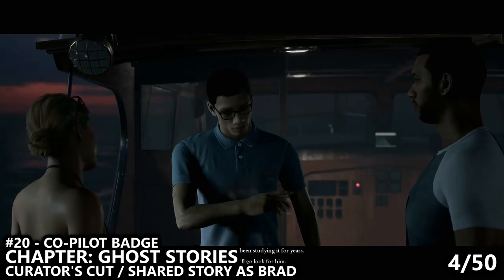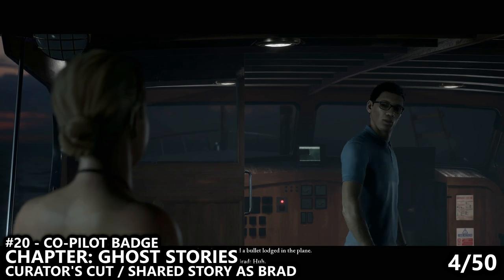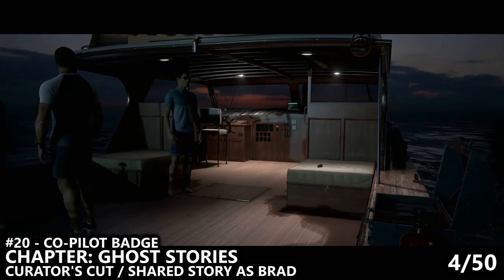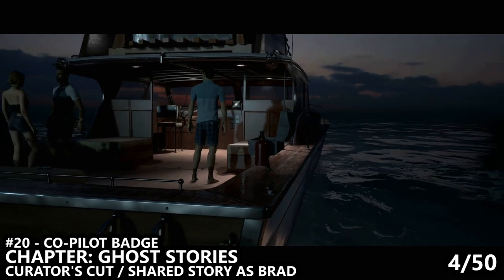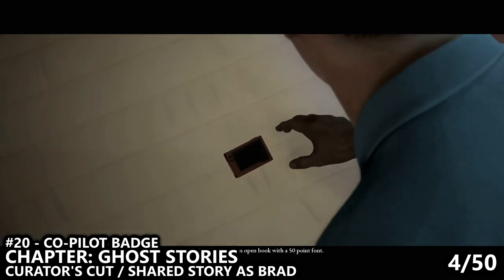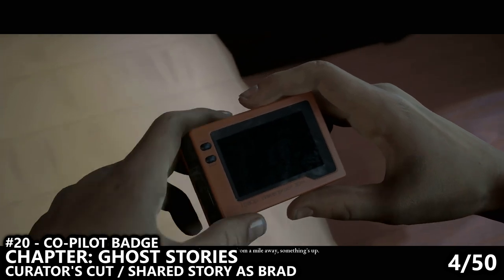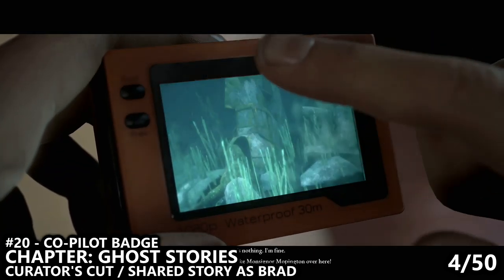The next collectible is number 20, the Co-Pilot Badge. This one is only available in Curator's Cut Mode or the co-op Shared Story, and you'll be playing as Brad on the ship near dusk. Once you gain control of him, walk to the right and pick up the photo camera, and then scroll through all of the photos until you reach the last one, which is the Co-Pilot Badge.